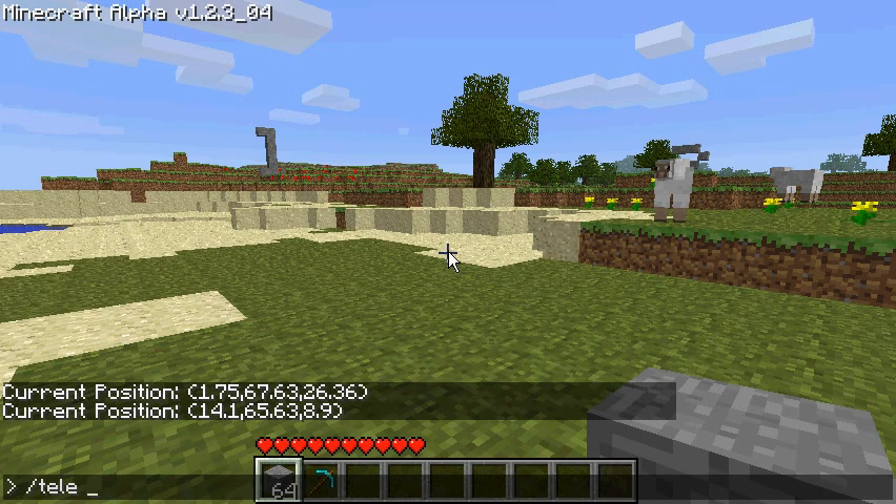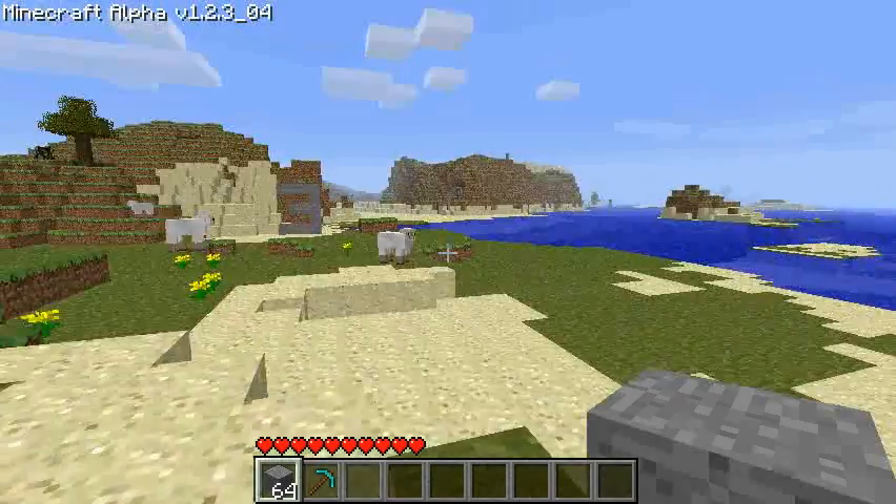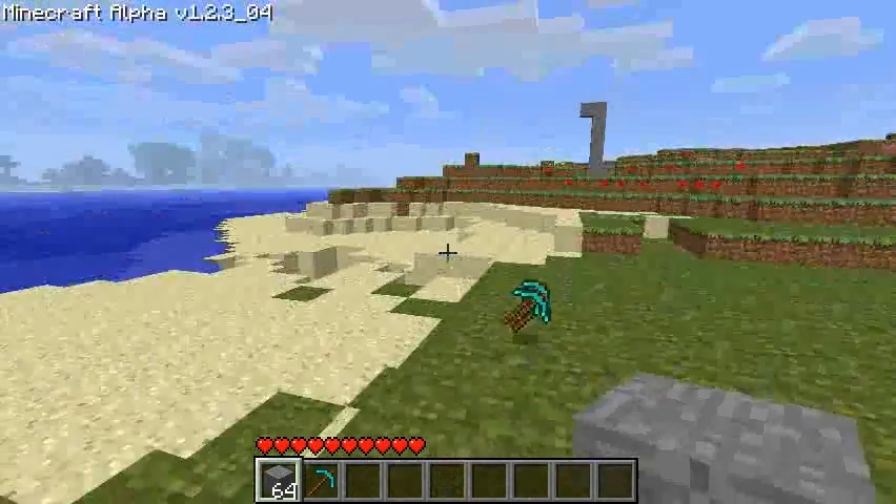So we can go back to the original position by typing in those coordinates — like so. They don't have to be exact, just close enough, and it's usually good enough. And that's the teleport command. The teleport command will work anywhere.